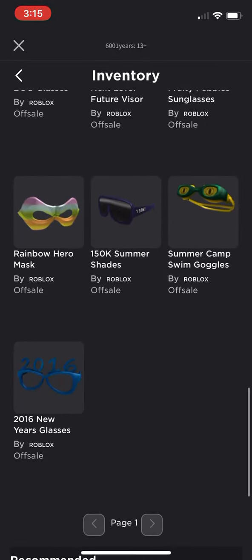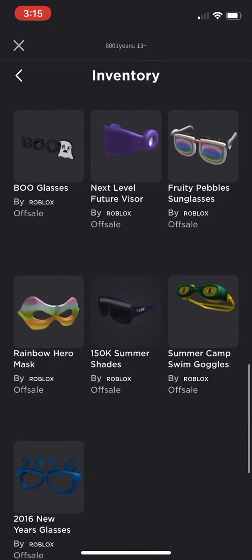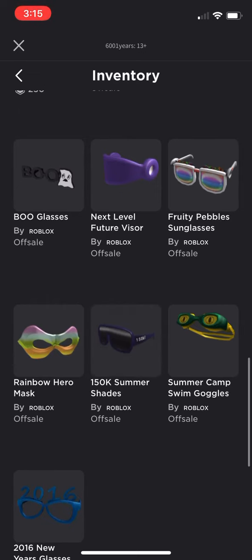2016 New Year's Glasses — that was free, and it's fine. And then the Summer Camp Swim Goggles, that was another one, and that was decent. The 150k Summer Shades was a code that you had to put in — Roblox was celebrating Twitch followers and stuff like that.